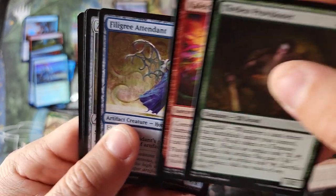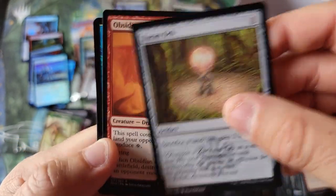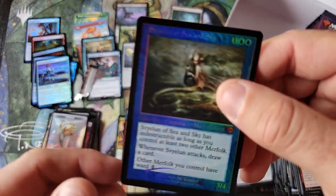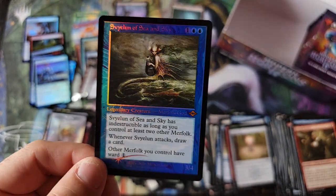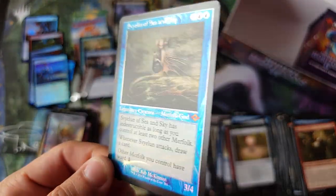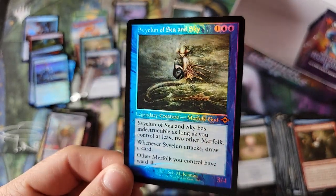I've played some Magic Arena. Xuron Urn from Ice Age, holy crap, that's nice looking. And a Charmaw — wow. Sylvan Sea and Sky, this is a retro foil that is not etched. That is a gorgeous, holy crap.